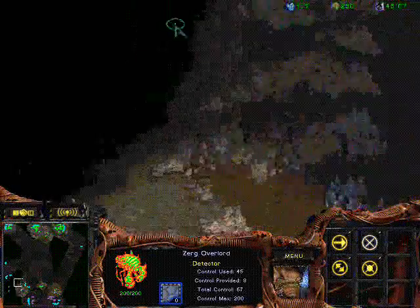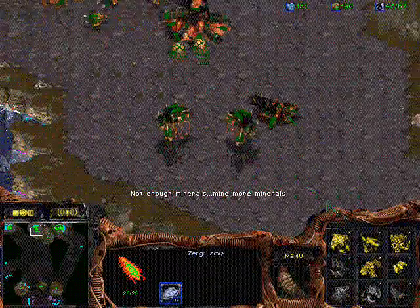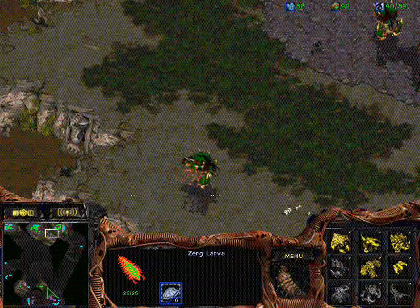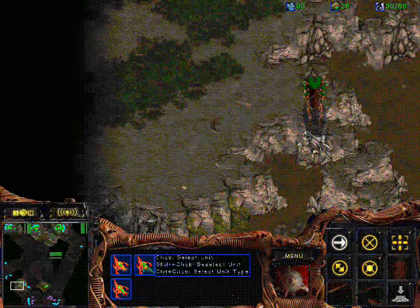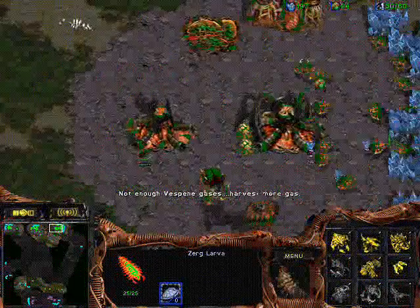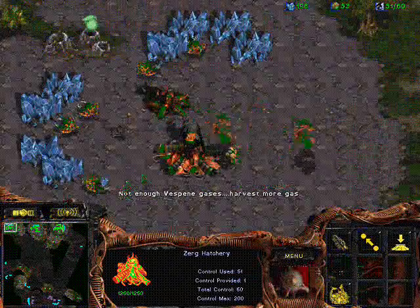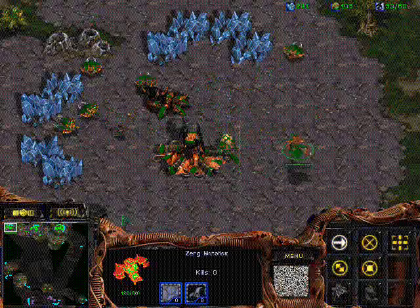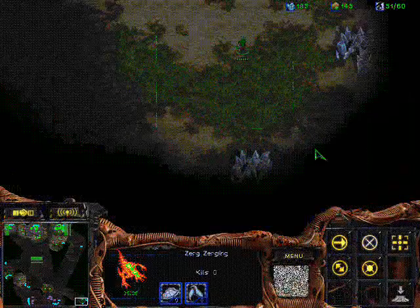But that doesn't necessarily mean it's going to be my loss. I was able to make four hatcheries — I just make new hatcheries whenever I have the money, beyond the specific first-three build order which is pretty crucial. Since I didn't make any useless Zerglings at all, I was able to drone up pretty well, which means I'm able to make four hatcheries and now I'm actually going to have a pretty good economy. This isn't all-in at all — I made fast Mutalisks but I was also able to build quite a good economy.